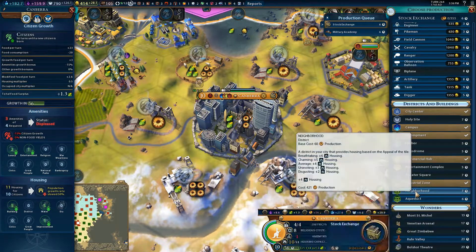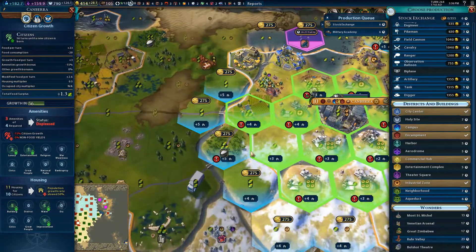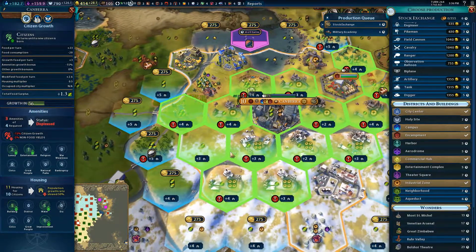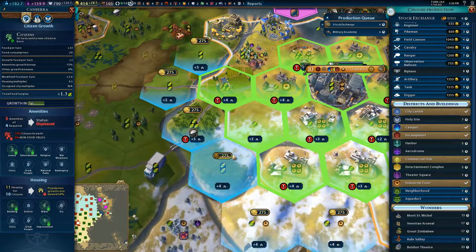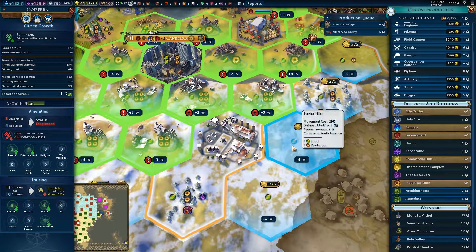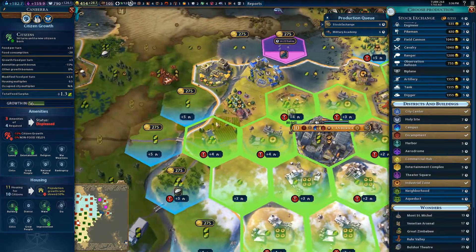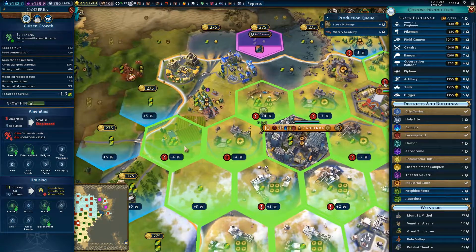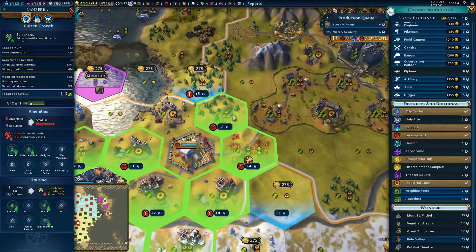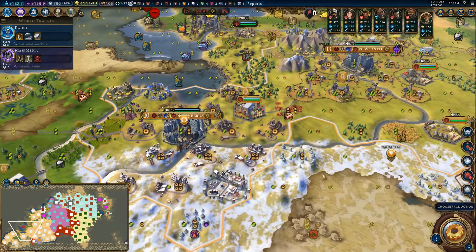Do we want a neighborhood? Is there any point in a neighborhood? Plus three housing - that's hardly worth it. Plus four housing on the tundra hills. It doesn't really seem worth it to get a neighborhood here.